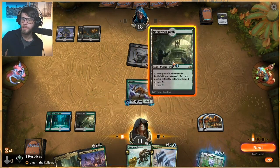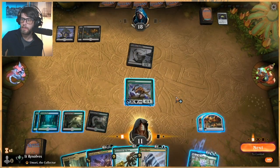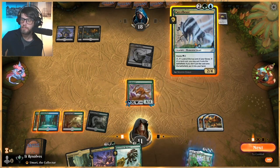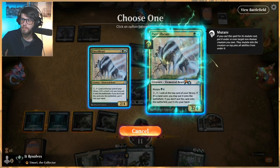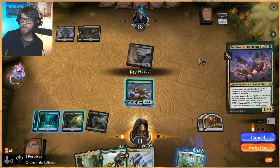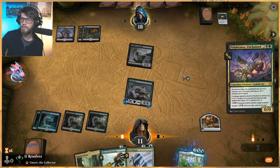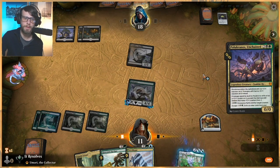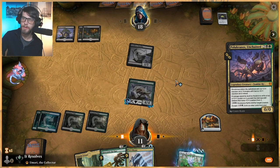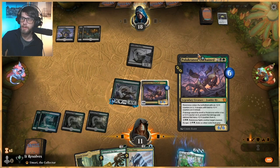I hate that we have so many shock lands, to be honest. Let's do this. This is just something that they kind of have to deal with, and it's just a good blocker. I think here we can take the turn to develop our board a little bit. They may have a Murderous Rider or something along those lines.